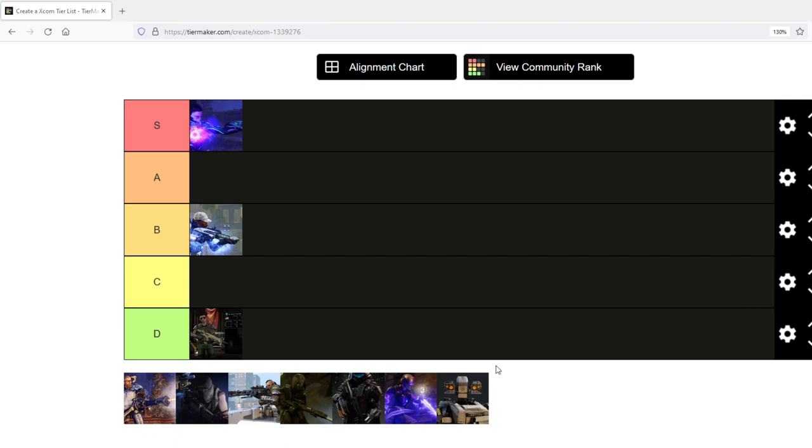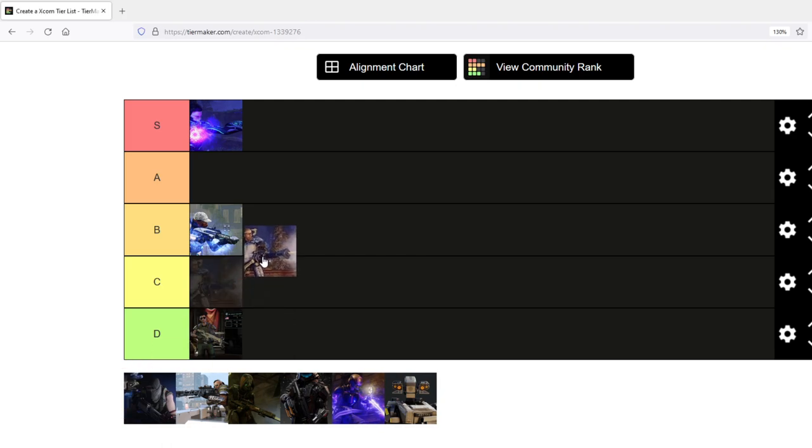Which brings us to the Grenadier, the second vanilla class. I would give the Grenadier also B to B+, same tier as the Ranger, though different in what they do. They are excellent at cover removal and have massive grenade options. If built correctly with additional armaments, they come with three grenades plus a heavy weapon — four cover-removing options per mission. They can also deliver crowd control: the Frost Grenade with the extended grenade thrower hits an entire pack and can trivialize entire encounters. They have shredding as a standard ability, and with the right resistance order you can shred up to three armor per shot, which is disgustingly good.